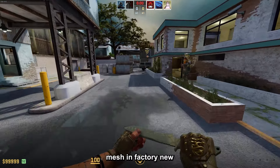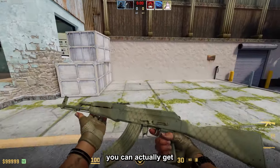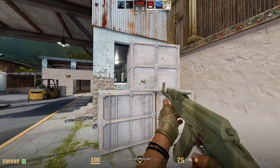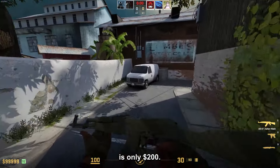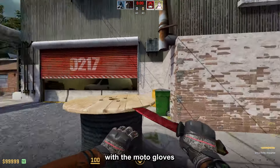Next up, the Kukri Safari Mesh Field-Tested with Hydra Gloves Mangrove Field-Tested as well, and for the AK I went with the Safari Mesh in Factory New. Now that Kukri prices have established, you can actually get a combo with it for a lower budget, and it just fits well with this AK. The price here is only $200.